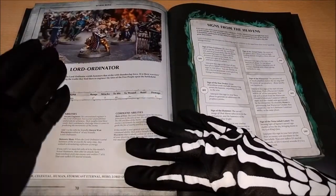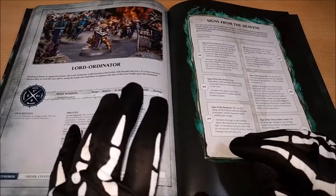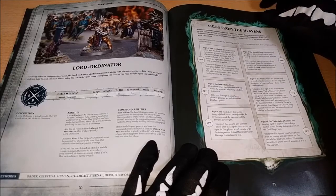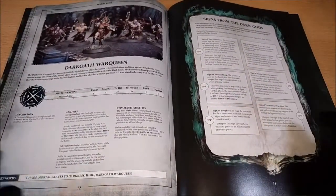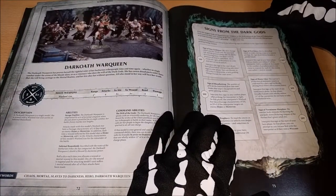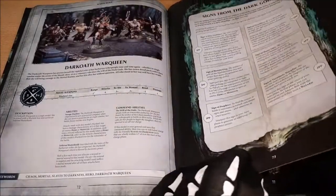Here we can see the different models with their rules — rules that you will also find on the site soon, so it's not a problem finding them. Together with those, there are the specific progress points that you can use with the different Harbingers, which is quite interesting.